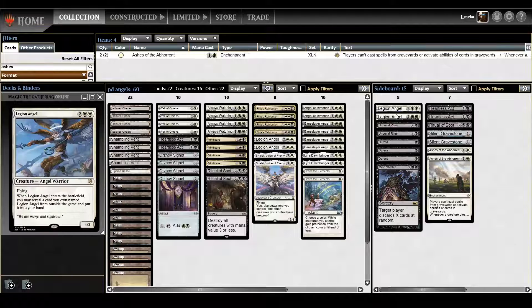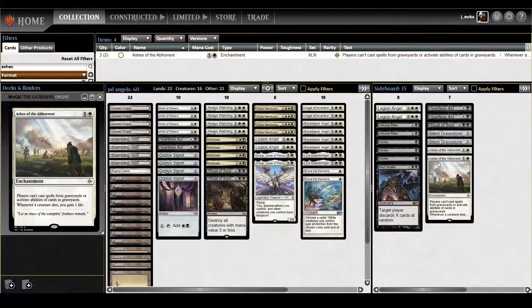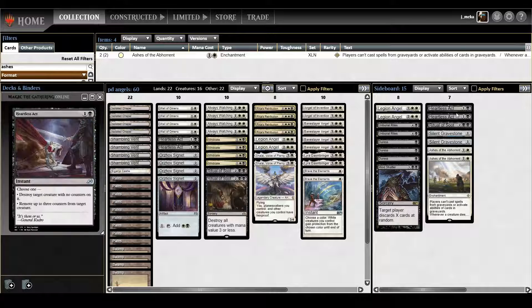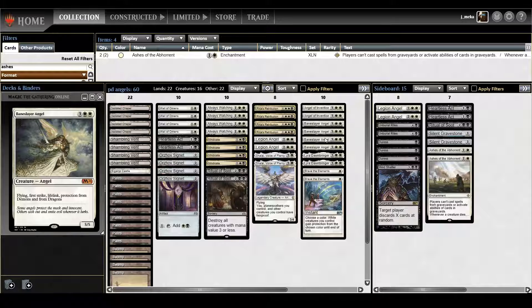The sideboard is a mishmash of stuff. Obviously Legion Angels to complement the main deck's Legion Angels for the grindy elements. Burial Rites, Duress, Mind Shatter — Duress is mostly for control, Mind Shatter can come in against control and is just randomly fun. Silent Gravestones and Ashes of the Abhorrent are good against combo like Oops All Spells. Burial Rites is a recursion effect for when your deck is built around creatures. Extra removal — more Heartless Acts and another Ritual of Soot for smaller creature decks. We're going to play a league — five rounds of the new season — let's do it.